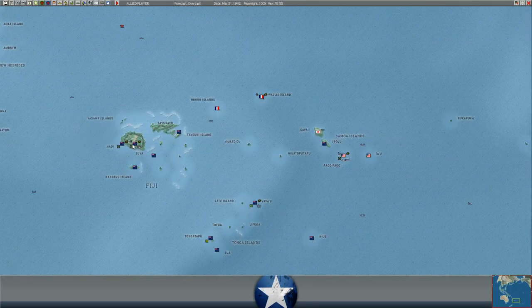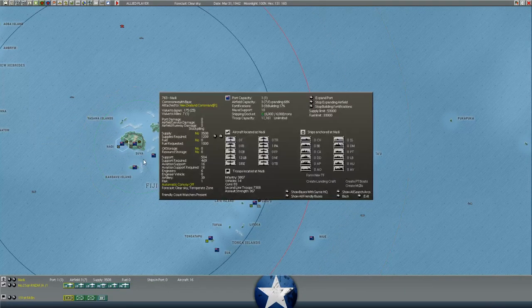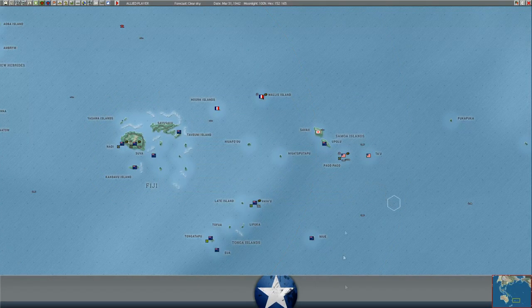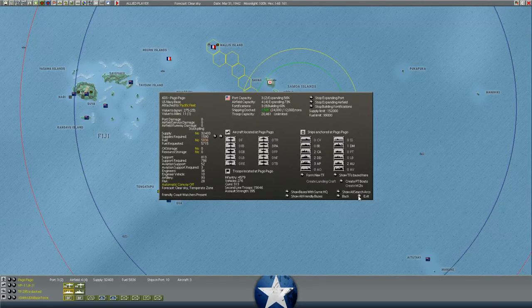The fort building at Fiji is going well - Fiji is at level 4 working toward level 5 at Suva. Nadi is level 3 working on 4. Pago is almost to 4 at 60%.